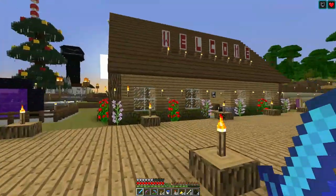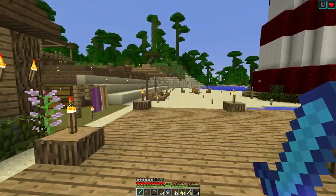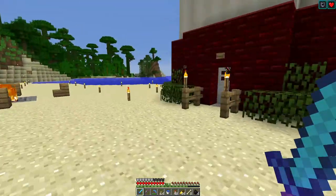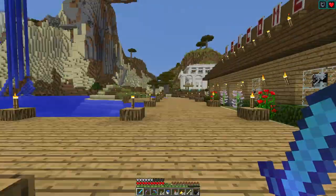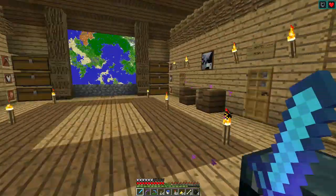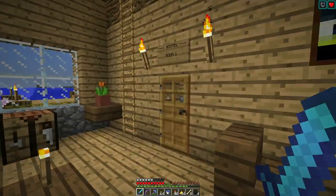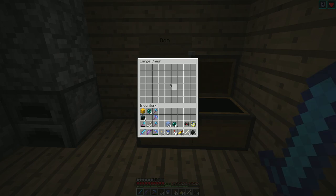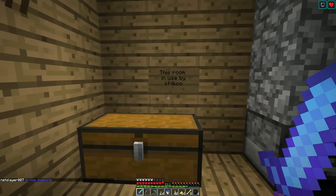I built a lighthouse here and there's a beacon in it which gives you regen and resistance, so that if you're down here and you happen to get attacked by something it'll give you a chance of surviving. The idea was that you would spawn on the spawn island and then hop in a boat and sail over here. So we have the welcome center — this is a little starting point for people, little hostels. We just got them named, but we don't have anybody using them at the moment. We do have people who have sort of claimed them but haven't really consistently played.